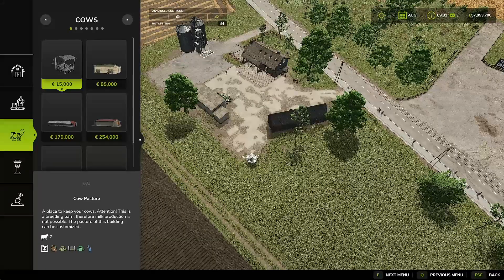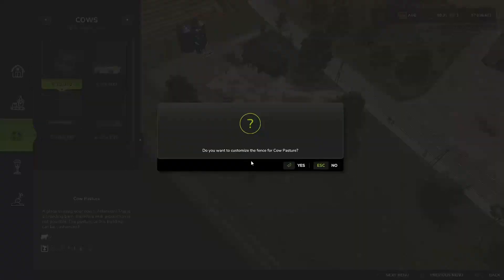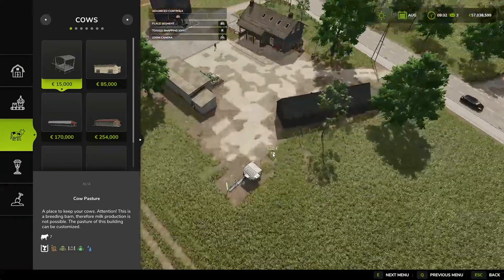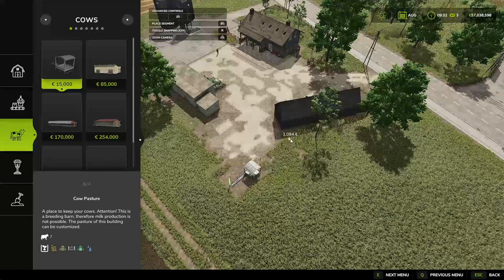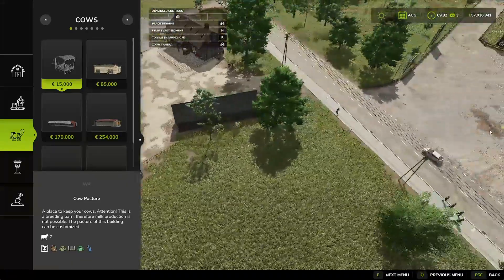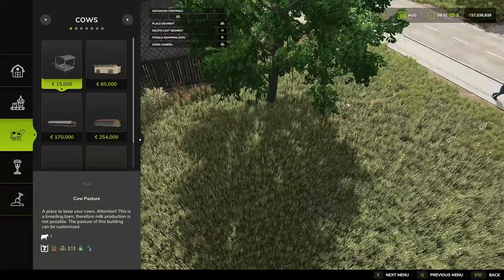What we are going to do is quickly place a pasture down here and we get the option: do you want to customize the fence? Yes. So we want to customize the fence. We are starting on this side, and you do need to be a little bit careful with how close you get to trees — that can be a bit of a pain.